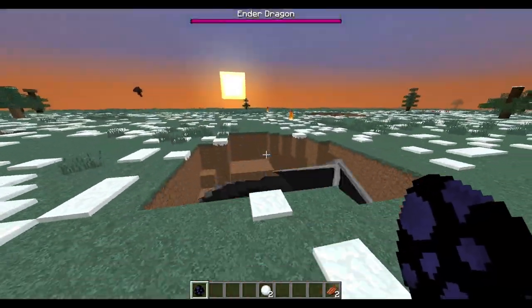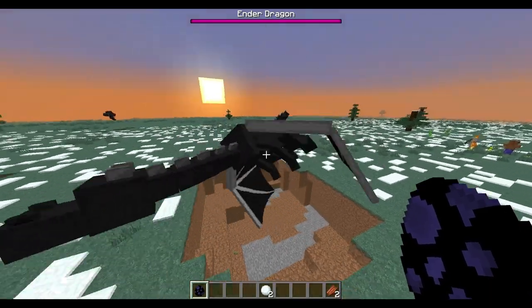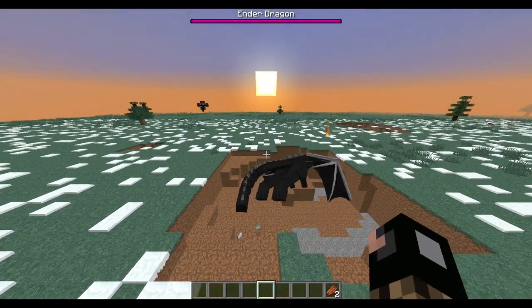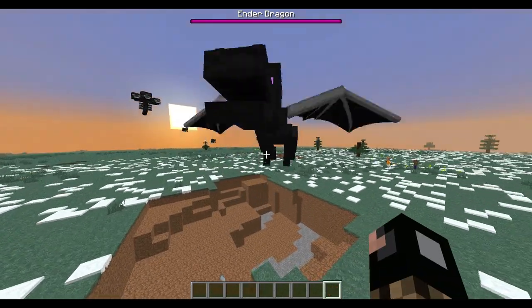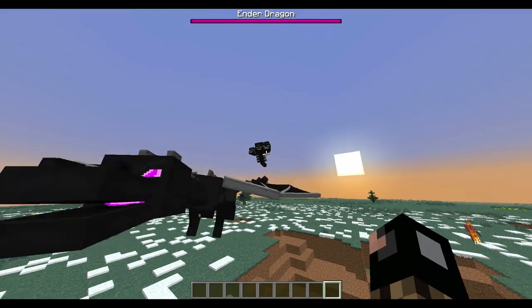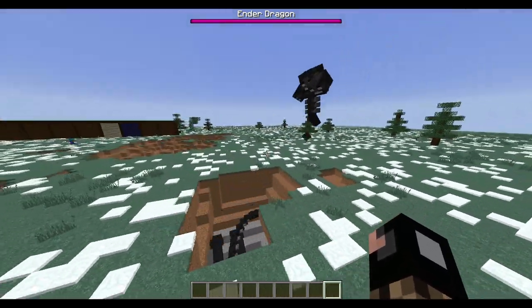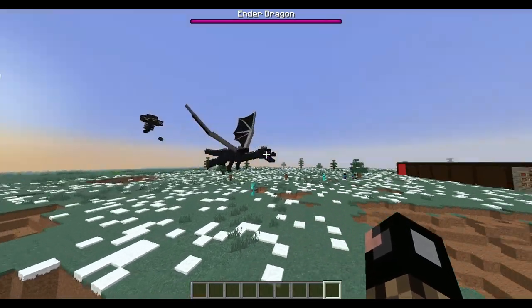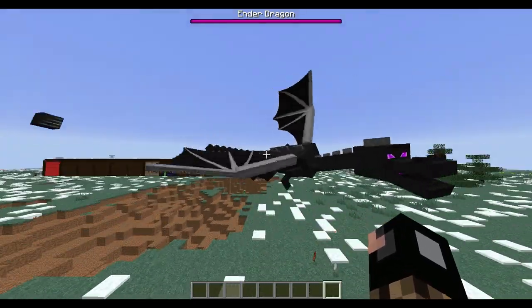You can spawn in your own personal ender dragon - bring it into the overworld. They're killing each other, which is actually pretty funny. You can spawn your own ender dragon, which I find pretty awesome.